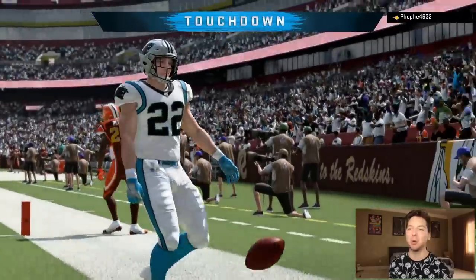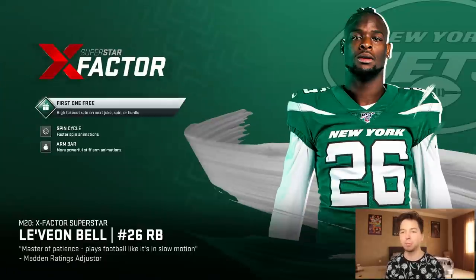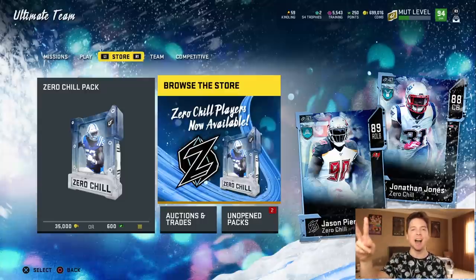Hopefully this guy just quits. What a day of Madden — we took on somebody that just threw it to Tony Gonzalez and somehow it kept working. Then we played somebody who ran two plays: stretch on offense and mid blitz on defense. That being said, hopefully you guys enjoyed. Christian McCaffrey is amazing, and yeah, that's going to do it for today's video. I'll catch you guys next time — peace out.